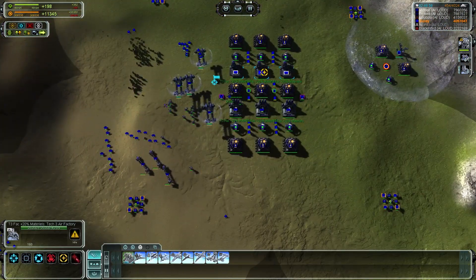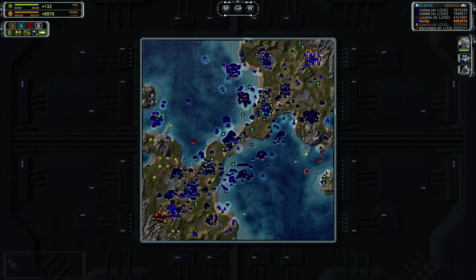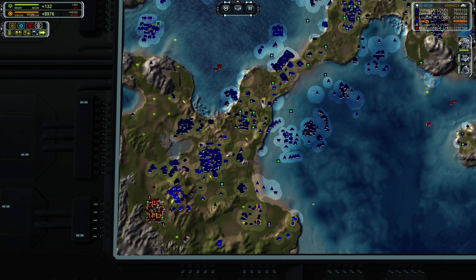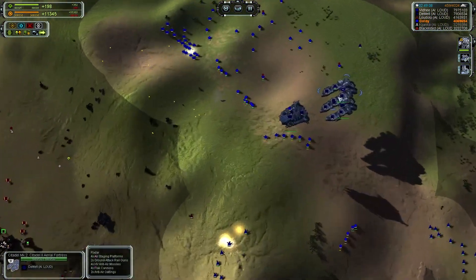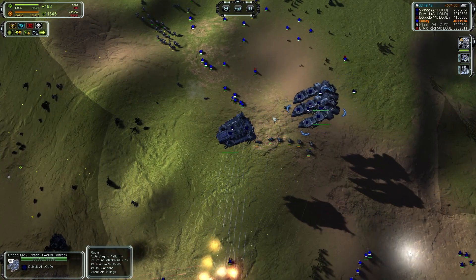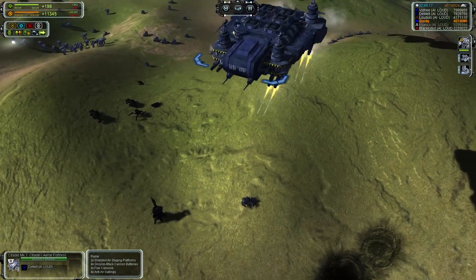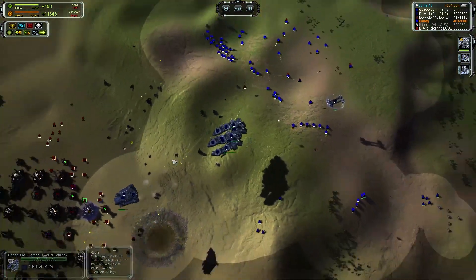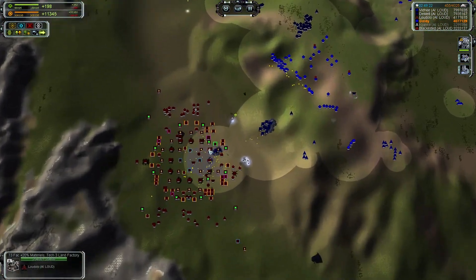Speaking of commanders — I'm assuming there must be another comm right down there, so I'm going to scout it out just to see. Oh yes — the one nuke to rule them all. We got three experimentals now, very strong. Look at that skybox. Probably not a good time to send your experimentals in.